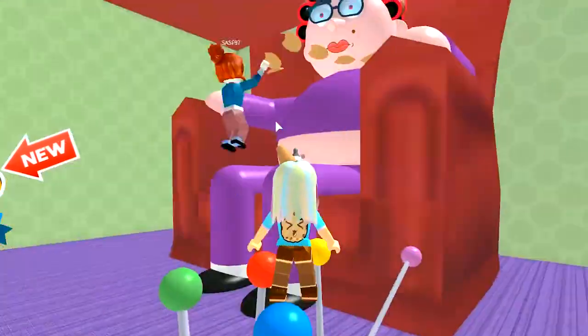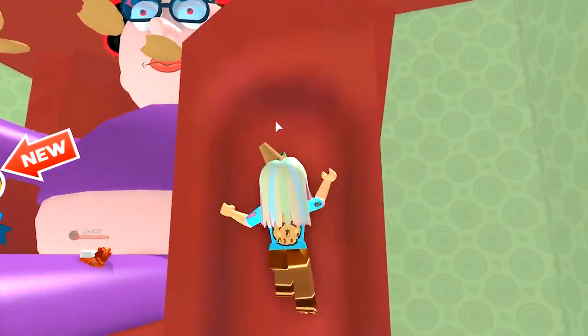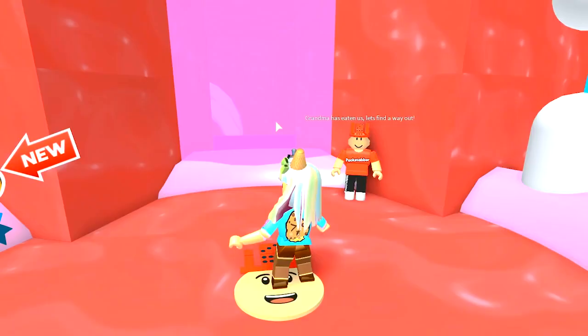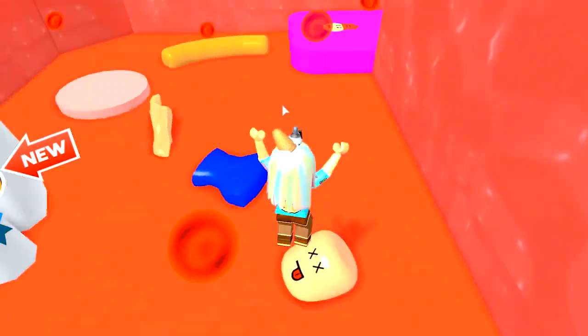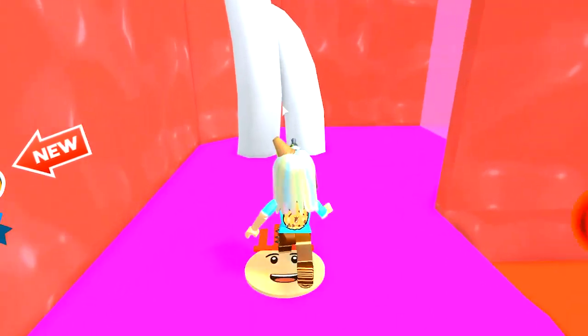I'm coming! Alright, now I gotta climb up the couch to Grandma! Here I come, Grandma! Look at all these cookies! Whoa! Ew! I'm inside of her mouth now! Grandma! Whoa! What has she been eating? I see cookies in here - Ah! Oh, no! Keep jumping, keep jumping, keep jumping! Whoa! Okay, where are we now? Are we going into her lungs?